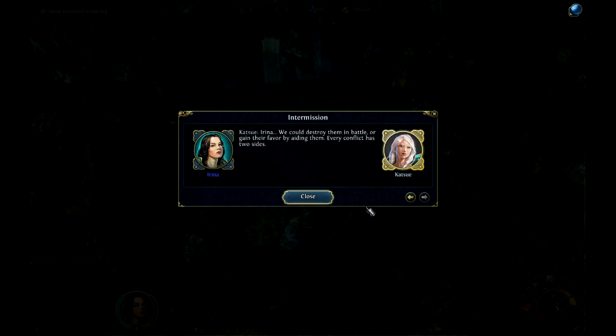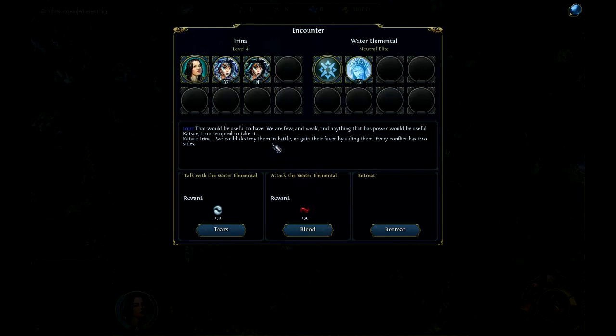We could destroy them in battle or gain their favour by aiding them — every conflict has two sides. Attack or talk with them? You know what, I'm going for blood. It's 13 of them. Can water elementals use water bolt? Yes, they can. But I'll go for it anyway.